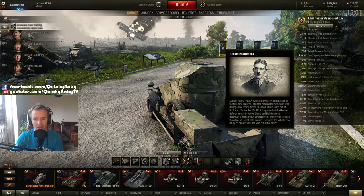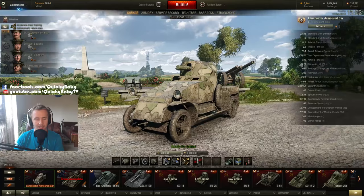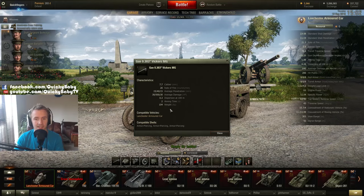One thing to keep an eye out for is there are some unique crew members — I don't think there's any other way to get the face of Otis Betridge in the game. As for the Lanchester armoured car, it's ludicrously fast, going up to 82km/h forwards and 40km/h backwards. It has 200 hit points, 8mm of all-round armour, and a 7.7mm machine gun that fires 20 rounds a minute, with 15mm of penetration — more than enough to get through opponents unless they're angling heavily — 30 alpha damage, great accuracy at 0.3, and 2 seconds aim time. You might notice rounds with 40mm penetration and 500 alpha damage — that's a power-up I'll explain in a minute.